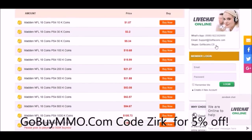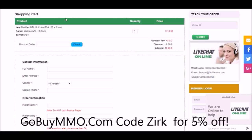If you want some coins to make those new beastly pickups, head on over to gobuymmo.com and use code ZERK for a 5% discount on your order. Get those coins, get those players.